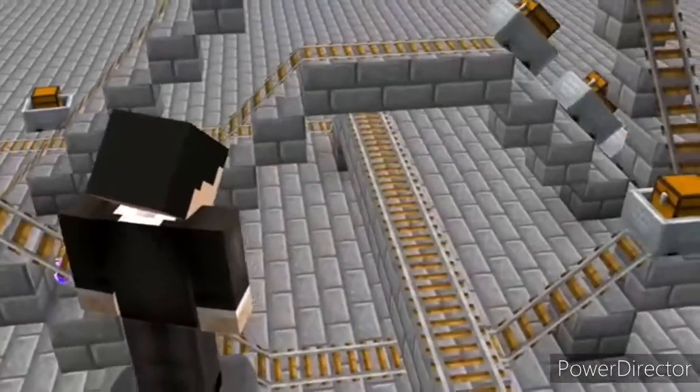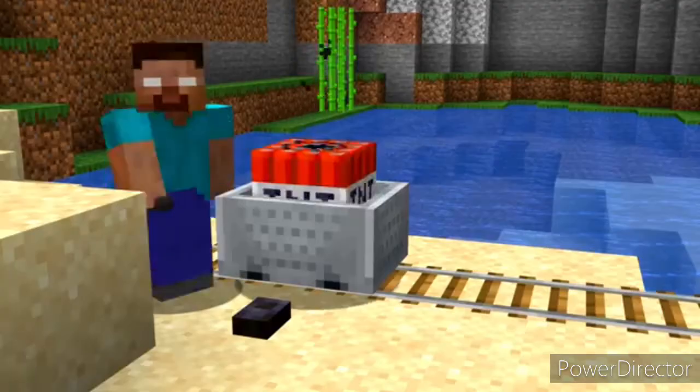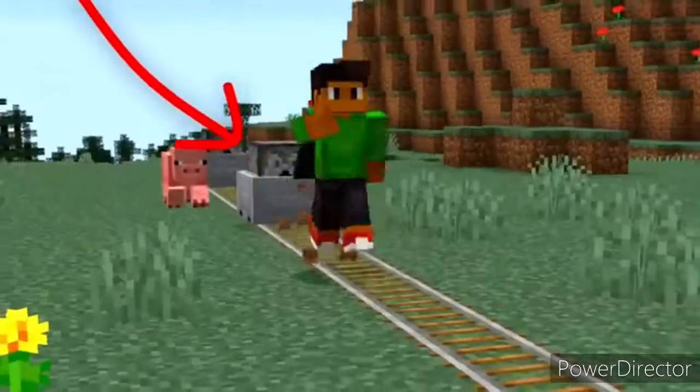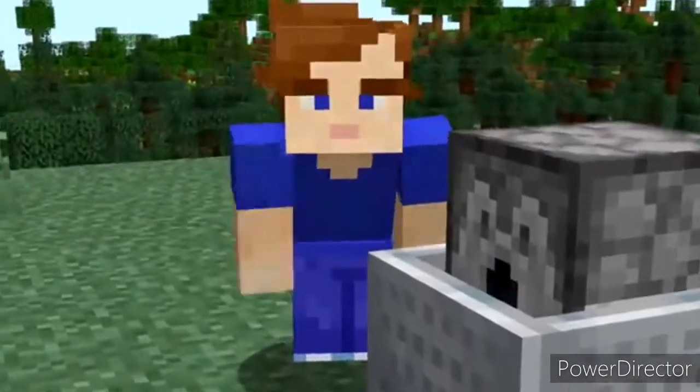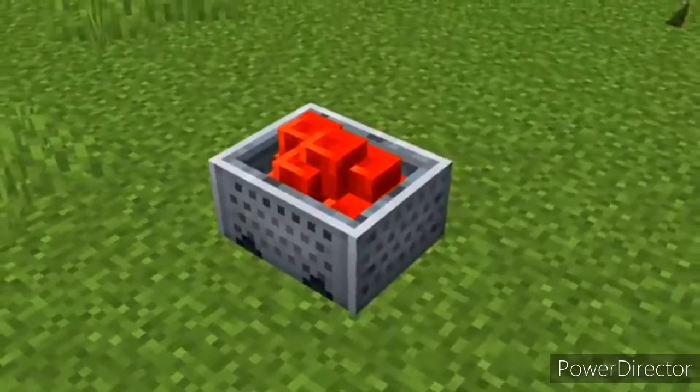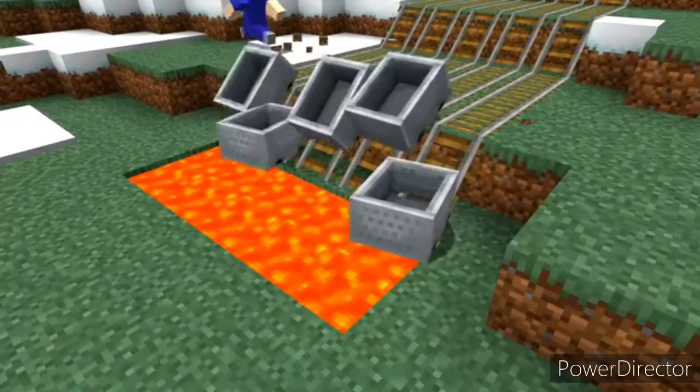Number twenty-one: minecarts with chests are great for storage systems and TNT minecarts can be pretty fun, but there are a few minecart types that were removed. Dinnerbone tweeted a screenshot in 2013 showing dispenser minecarts — you can't get those, but you can get spawner minecarts using the /summon command. Redstone minecarts are unique to Minecraft Dungeons, but there are no normal ones.